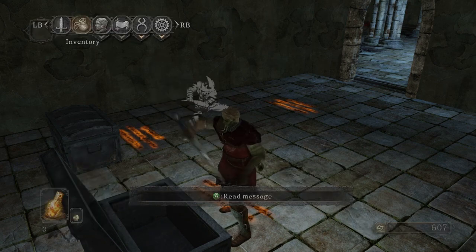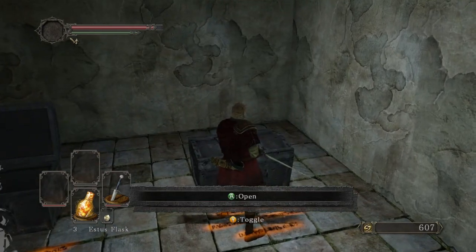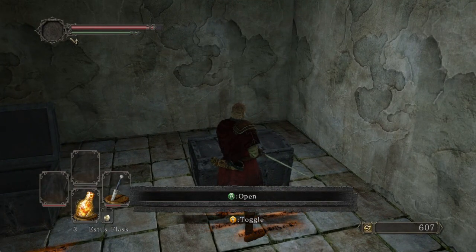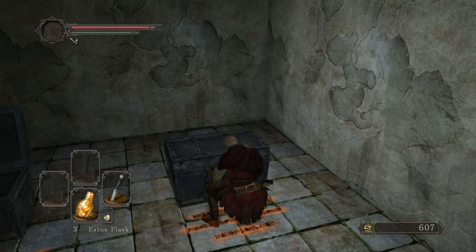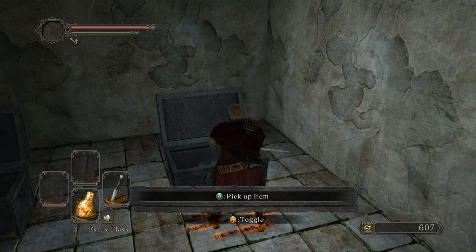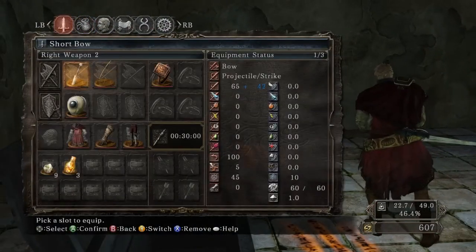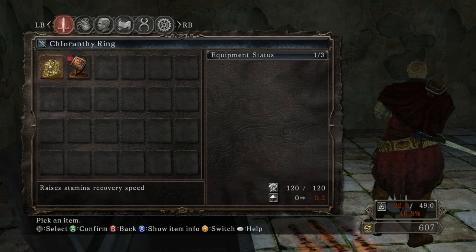Titanite Slab — that's pretty useful. It's used to upgrade your weapon to the maximum level, plus 15 or 10, I don't remember exactly — it's the last upgrade you need a Titanite Slab for. And the Chloranthy Ring — this is a ring that raises your stamina recovery.